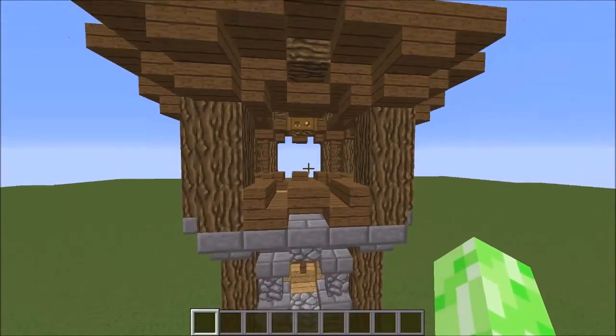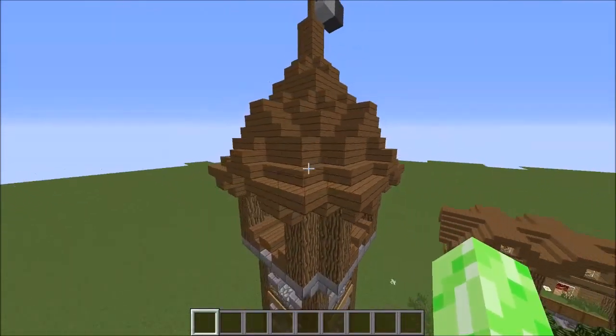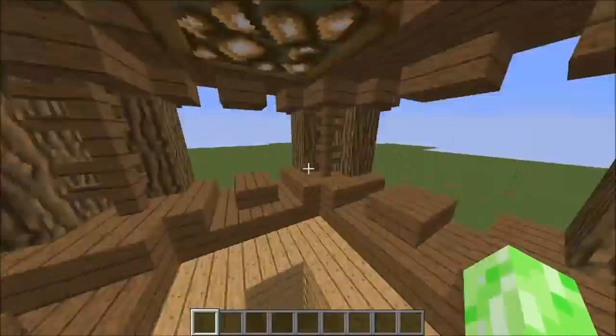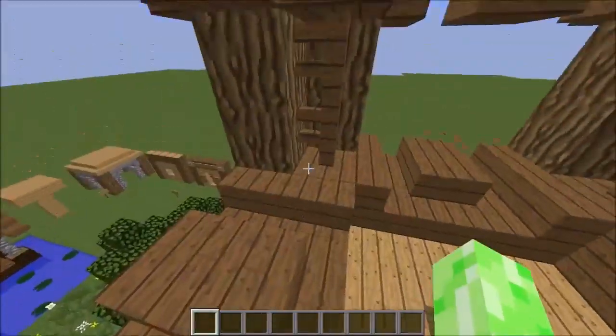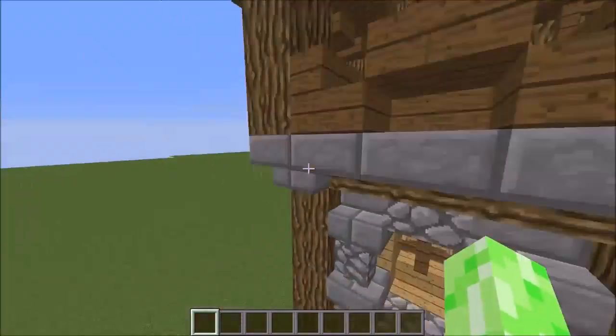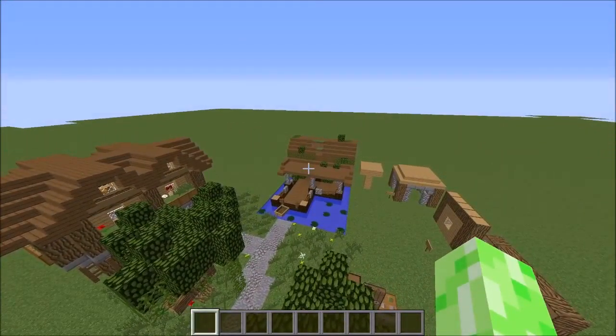Up top, there's even more detailing with the roof — look how detailed that is, with different indents and stuff. Same with the inside here — these bits are very indented, and there's a lantern up here as well. That's why detailing is very important.